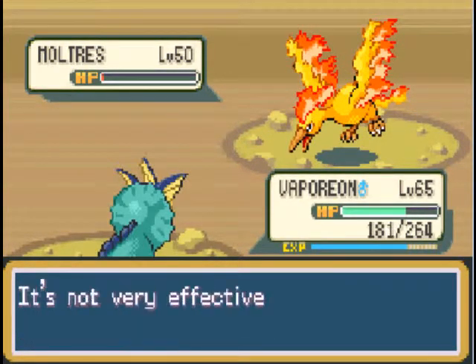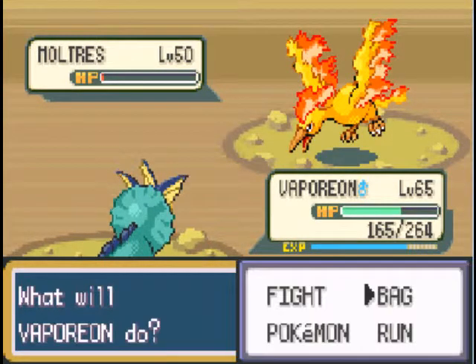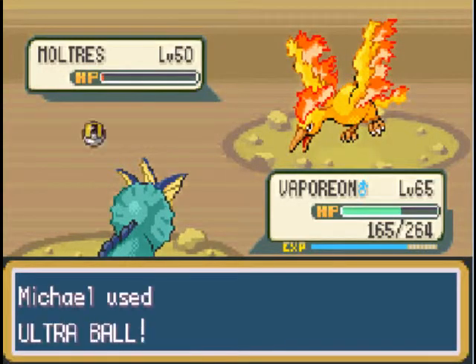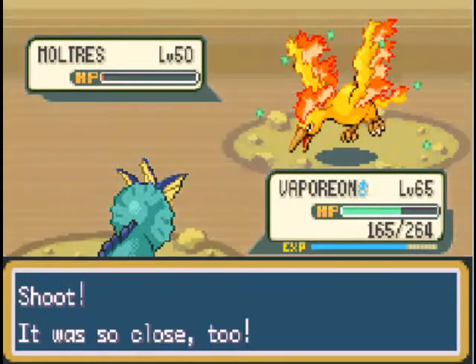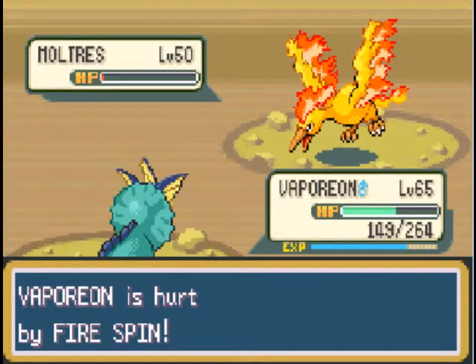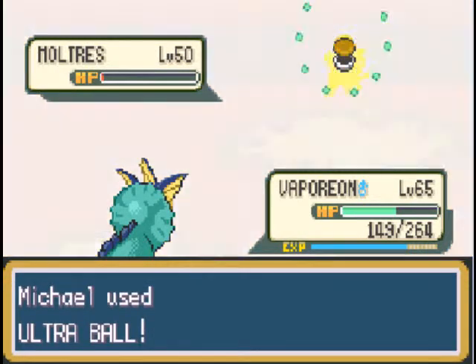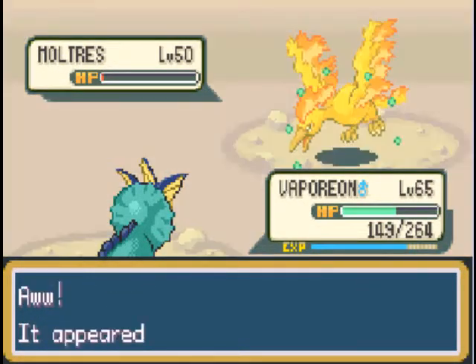Man, it's gonna suck when we send out Magneton. How long's this Fire Spin gonna last? Come on — even though it'll never work that way... or will it? Oh, you tried to get my hopes up, you bastard! Come on, man! That Fire Spin is going on for too long now. Need to send out Magneton to paralyze Moltres so we get a better chance at this.